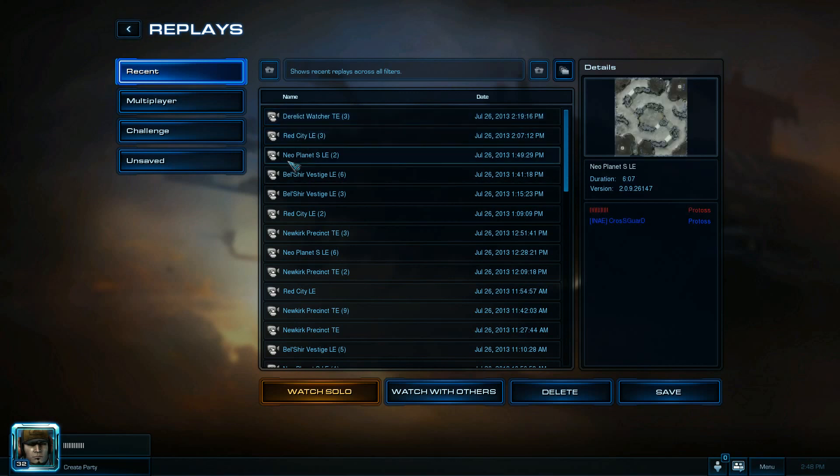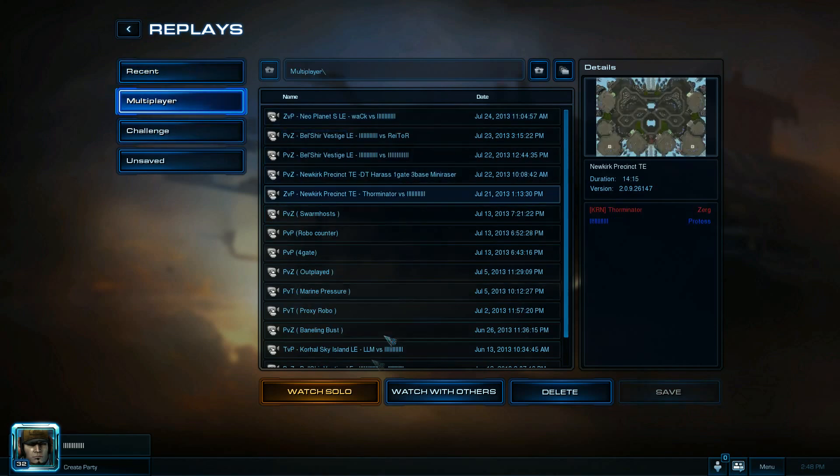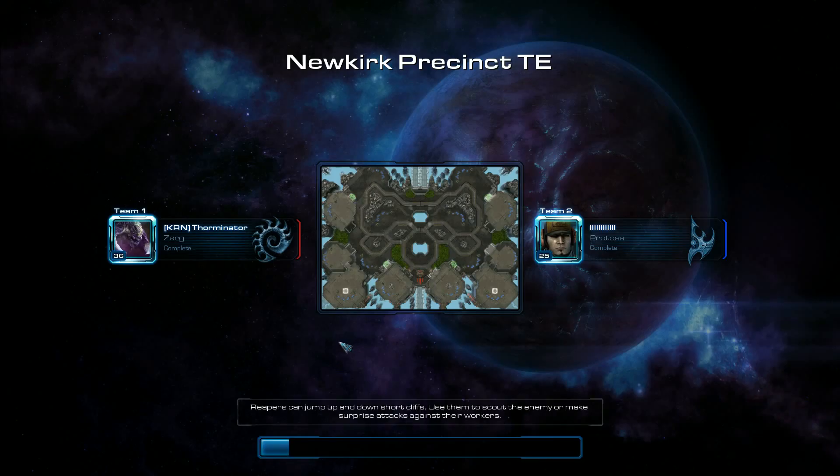With this build, I haven't played too many macro games out of it because the DT sets them back enough that a three-base push is deadly. But obviously if they're playing Roach Hydra I can't kill them — I have to switch tech trees and add a Robo. If they go Ling into Ultralisk, or if they go Mutas, I barely have to switch tech trees.